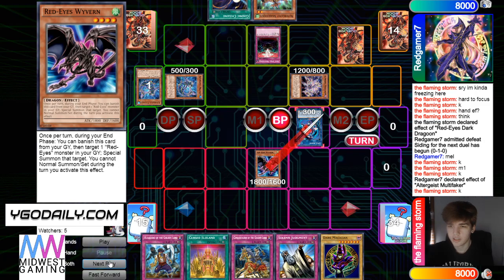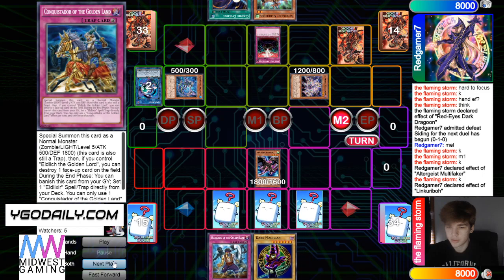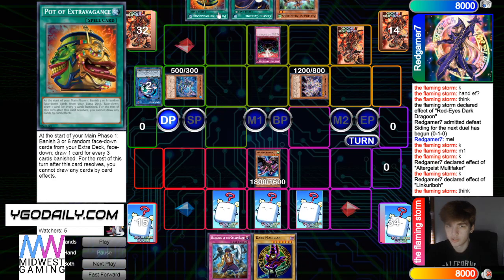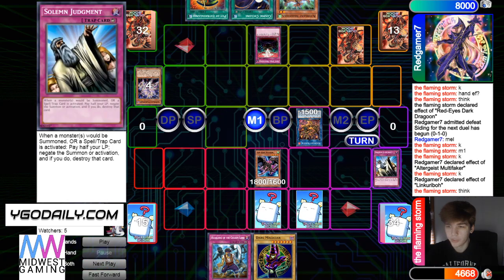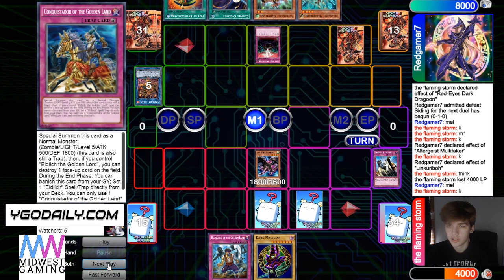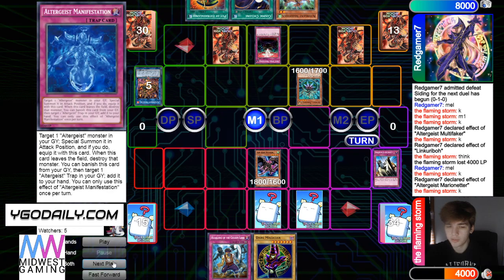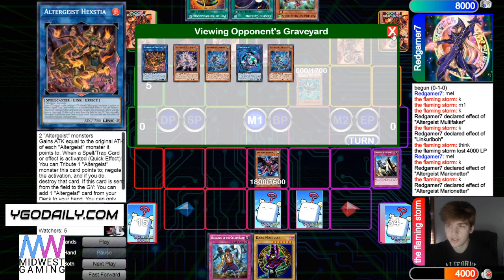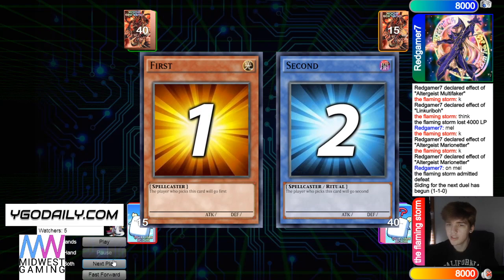Normal summon Red Eyes, beat over Link Karibo effect. And then he's going to set some back row, pass turn. Draws Extravagance, under Anti-Spell. Goes for Hextia, Judgment to summon. Melusiq to add Marionetter, and then normal summon Marionetter effect. Set Manifestation, and then Marionetter — tag out the Melusiq. And we're just going to see the Flaming Storm admit defeat here.